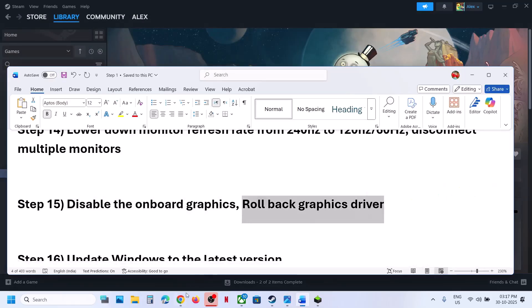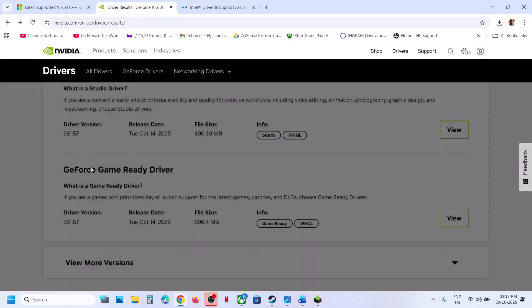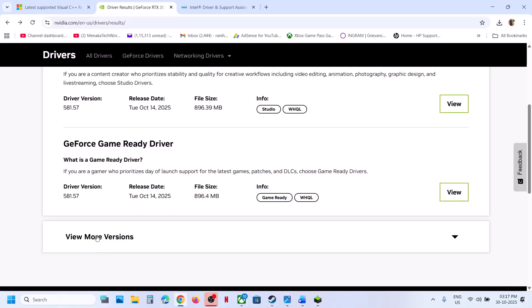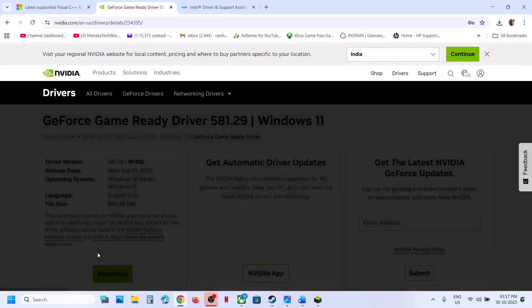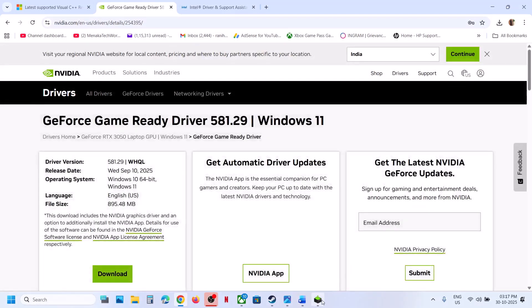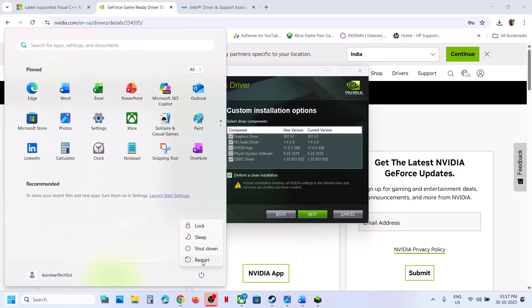The next step is to roll back the graphics driver. If the latest driver is not working, go to the NVIDIA or AMD website, select your graphics card and operating system. On the page, scroll down and click View More Versions, then try an older graphics card driver. When you download and run the exe file, put a check on the box that says Perform a Clean Installation, click Next, and restart your computer.